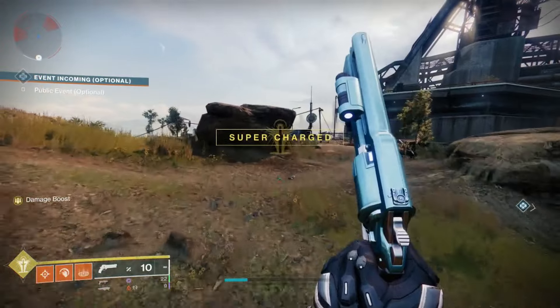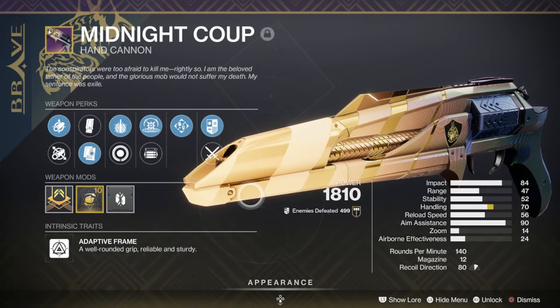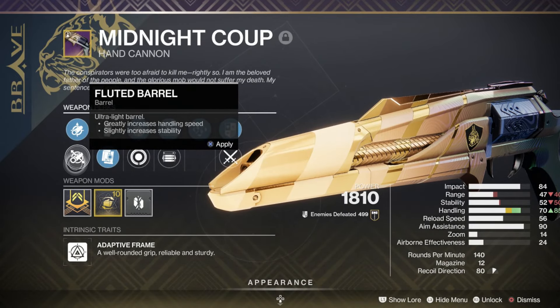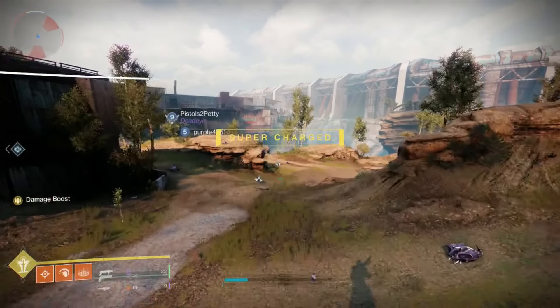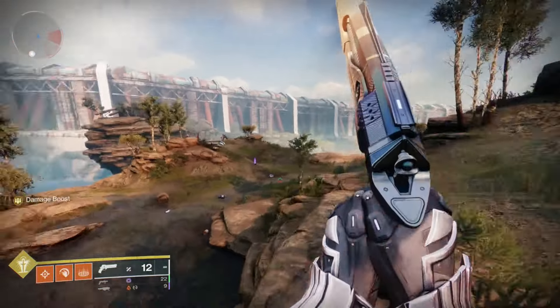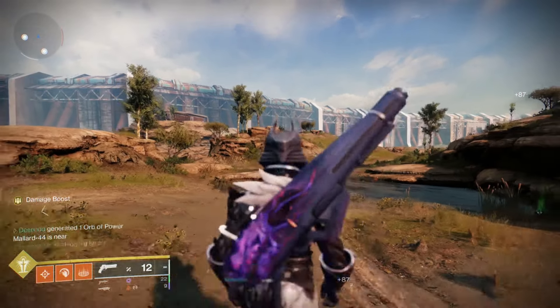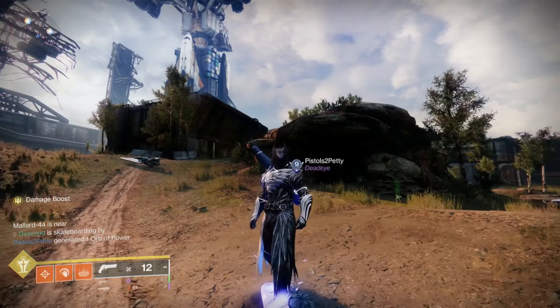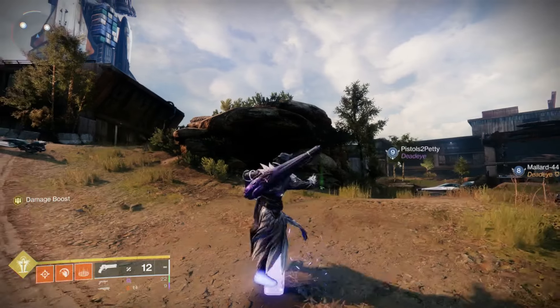Personally I say go for both — they're both very good. Especially if you can land the shiny version, because a shiny with good rolls is definitely a keeper. Stat-wise Midnight Coup is behind, but the handling is still really good. For harder content Midnight Coup is okay, but Fate Bringer is still that hand cannon.